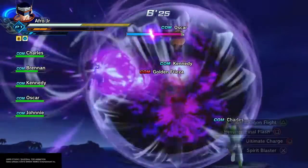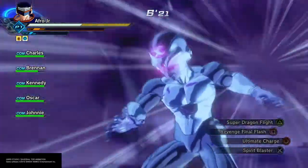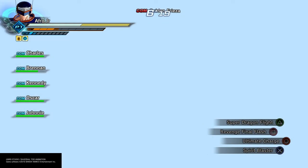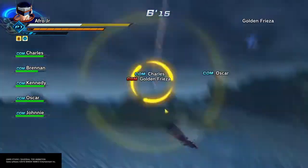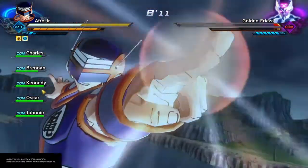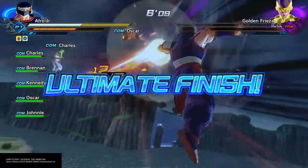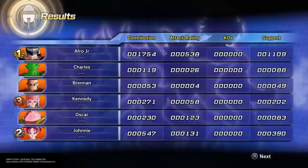I have been using Revenge Final Flash against these giant Ki Blasts, but I do recommend Spirit Blaster if you happen to have DLC. I guess if you got Revenge Final Flash, you probably got that one too. I think Spirit Blaster works a lot better — I've never had any issues with it. It usually knocks it back pretty easily with Spirit Blaster, so maybe consider using that if you've got it.